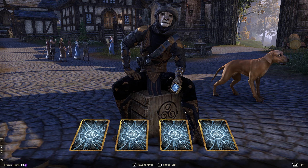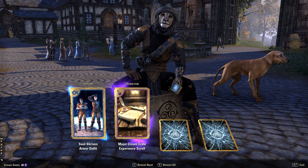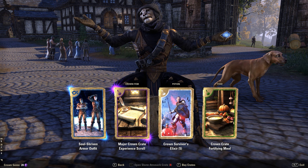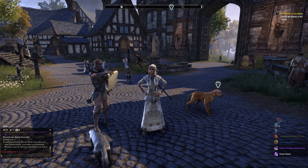Purple and blue cards this time. I think I already had that one — wait, this is the heavy armor version. So I have the medium armor, the cloth armor, and now the heavy Soul Shriven outfit, which is really cool. Also a major experience scroll — I'd probably trade it for gems and get something else I wanted, like a different mount. Then Survivor's Elixir and Fortifying Meal.